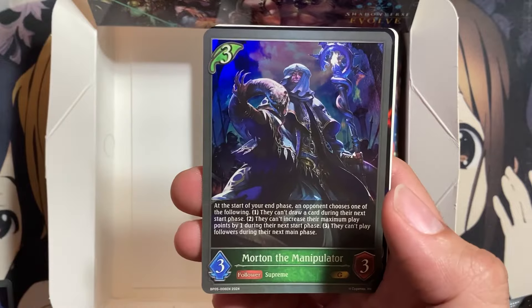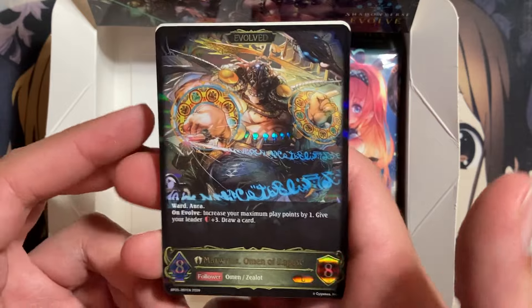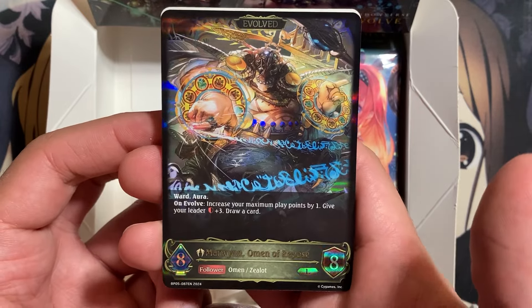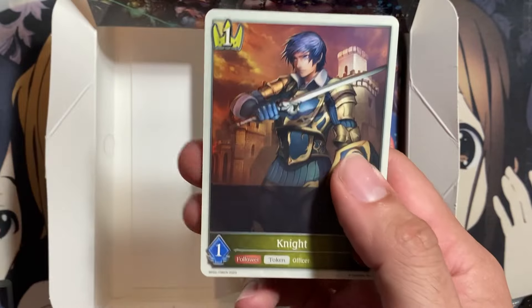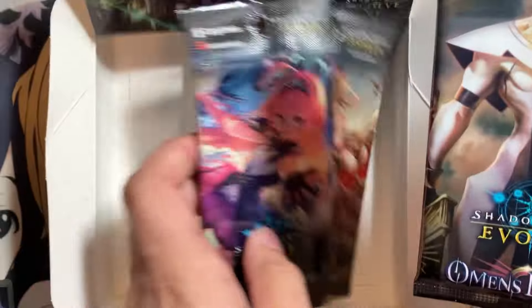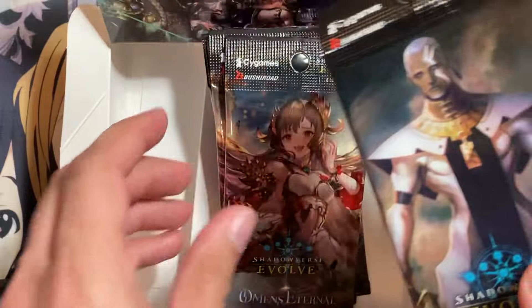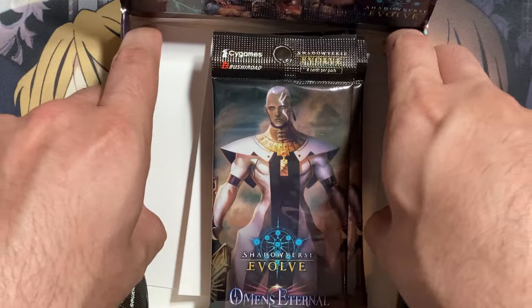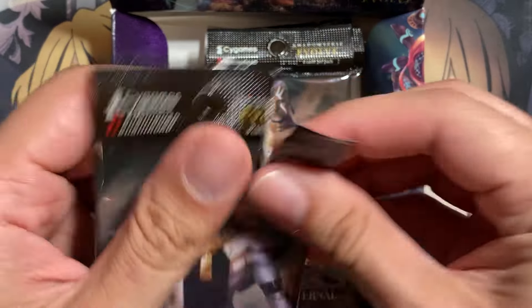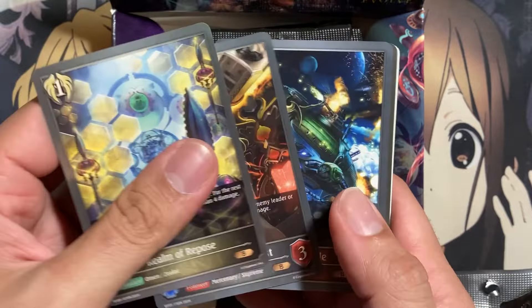Wings of Lust, Morton the Manipulator, and a Marwyn, Omen of Repose — this is the Evolved Form of him. I don't think I pulled the Evolved Form from my last box, but very awesome. Looking for Haven Craft, and a Knight Token. Do I have six packs remaining? Yep. Looks like we have the three Omen of Zero and then the one Omen for Rune Craft. We'll go in order from the most packs down. Swapped out the order a bit — let's see if that does anything for my luck.